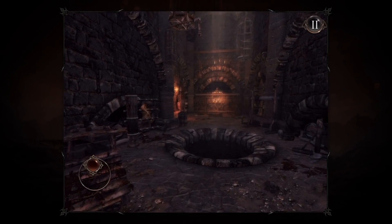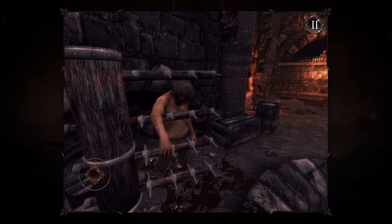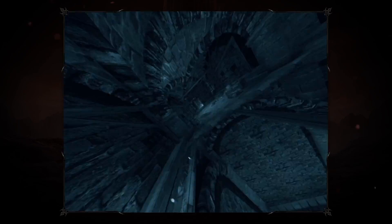However, in Hell Raid The Escape, death is not the end, as your soul will travel to another body. You can even exploit it to fool enemies and solve puzzles.